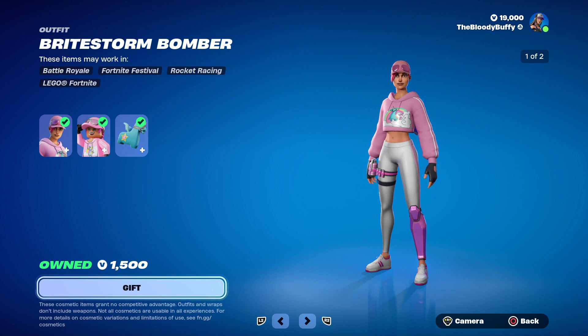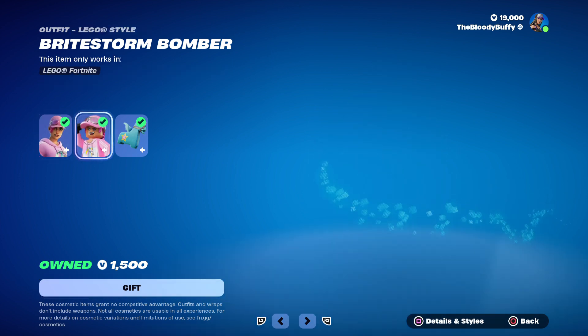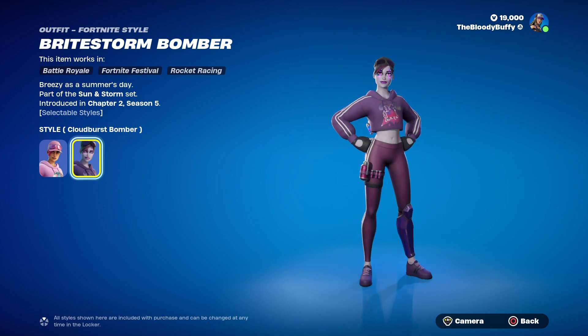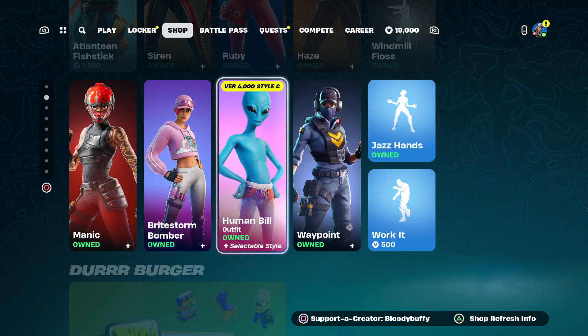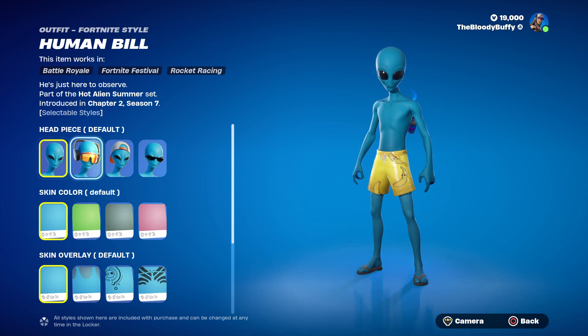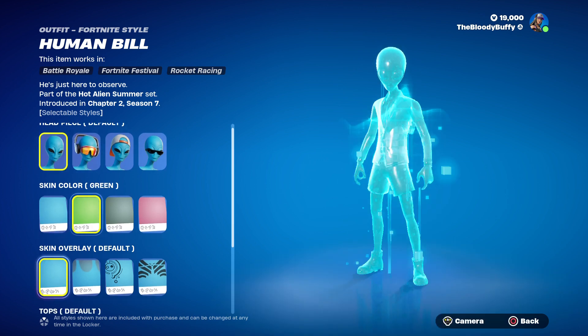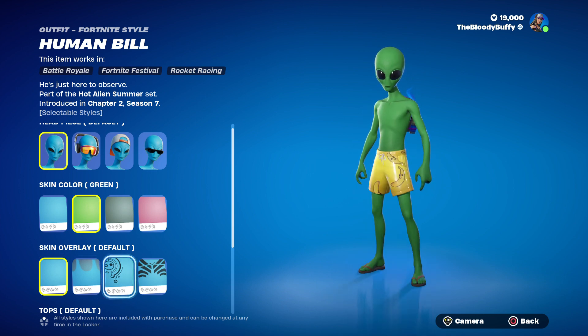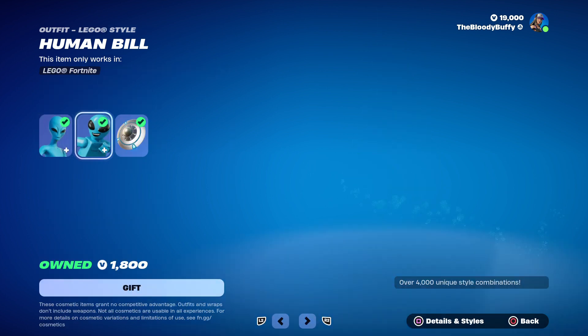And we've got the Bright Storm Bomber, nine days - that's what it looks like as Lego. She does have a Caliburus Bomber dark style. Human Bill - customisable, you can change his outfits, colour, headwear, and a few other things. And that's what it looks like as Lego.